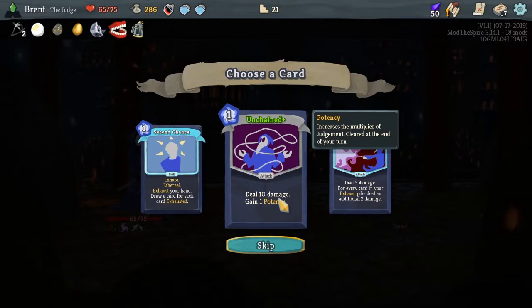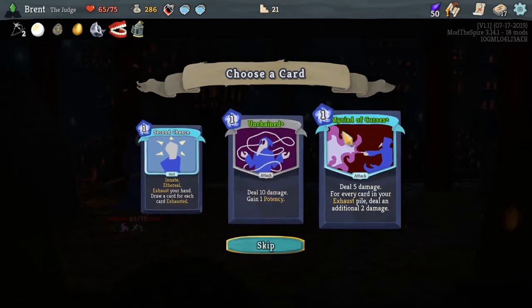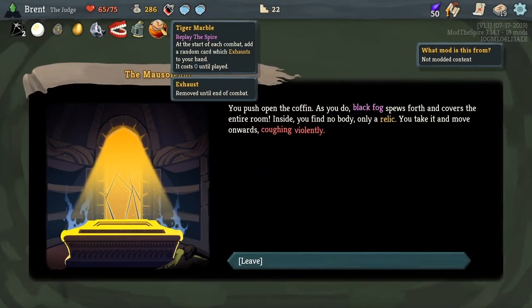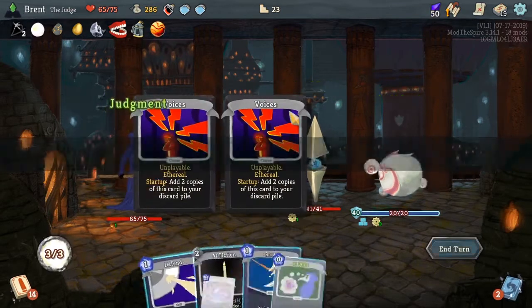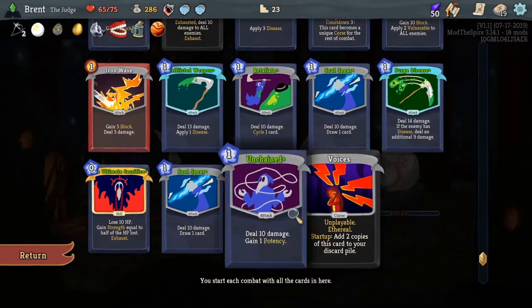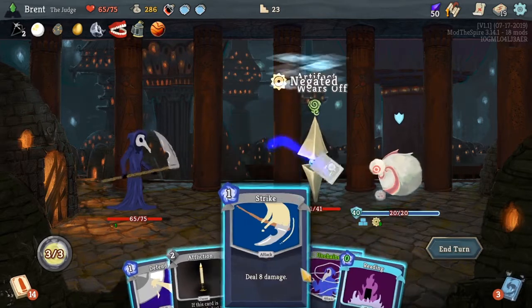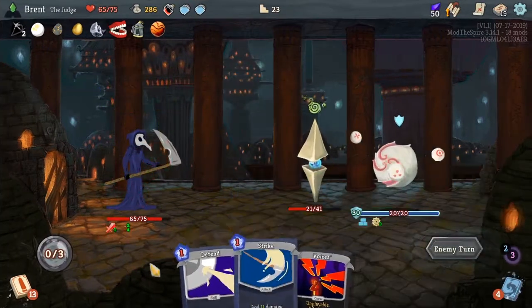Here's Unchained — here's where you add that potency. Increase the multiplier on Judgment. Not bad. Exhaust your hand, draw a card for each card exhausted. I think we'll just keep stacking these high damage attacks. Got the Tiger Marble — start combat, add a random card which exhausts to your hand, it costs zero until played. Could be interesting. Voices — draw a card, if the card is a curse add two copies to your discard. I'm not 100% sure why we got Voices, but I'm not going to question it too much. We did draw a curse so we got three strength — interesting. I guess when we got the Tiger Marble it gave us a curse.